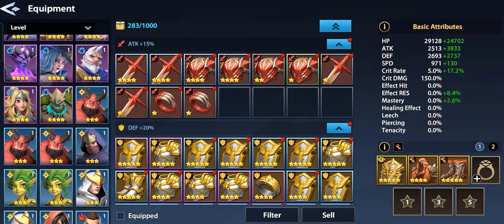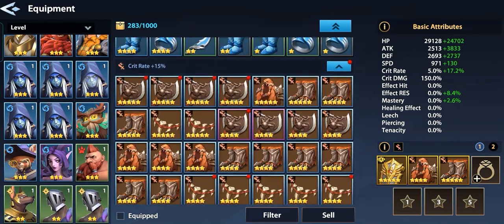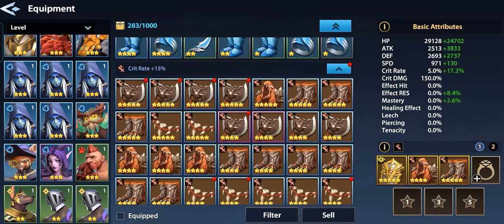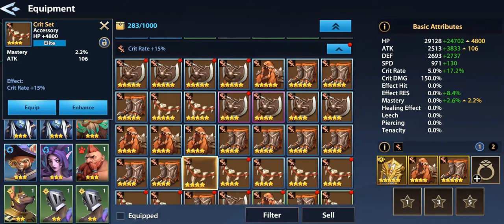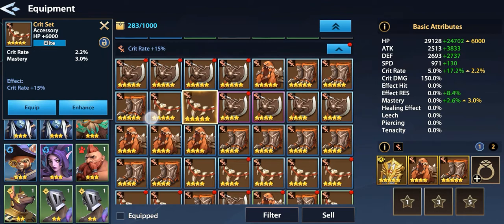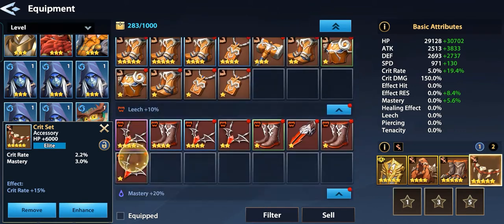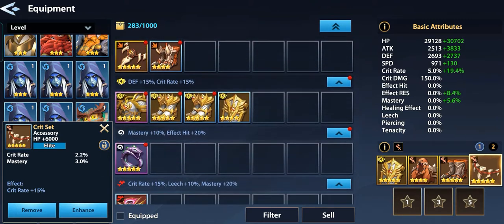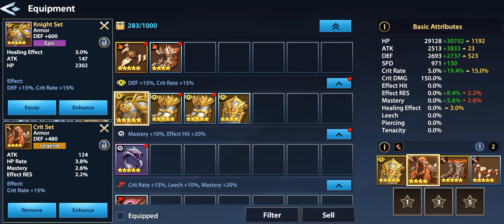We didn't get any ring, so we'll give the accessory with attack rate and HP rate, crit rate and mastery. Let's equip that. We'll go here — we got a five-star from earlier. Healing effect, healing effect, attack and HP.